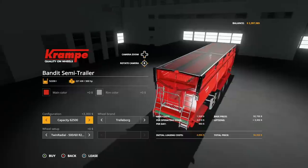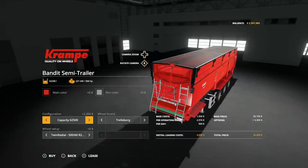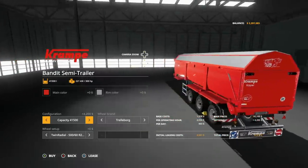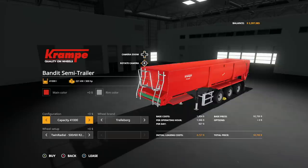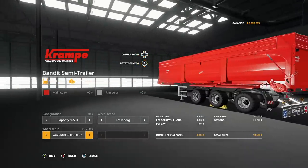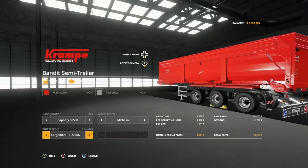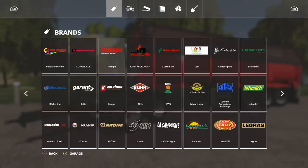We can add a grain topper or a chaff topper on top, and there's a cover as well. It will match all of the other Crampy trailer mod pieces. In wheel brands, we have Trailer Borg, Michelin, and back to Trailer Borg. We have twin radials, a bigger twin radial, and T404s. In Michelin, we get the Cargo X-Bibs and some bigger, chunkier ones. So we get normal, wide, and wider options for both Trailer Borg and Michelin tires.